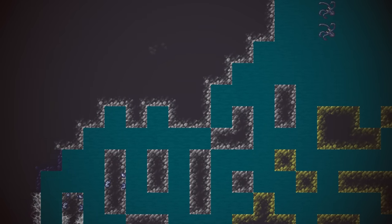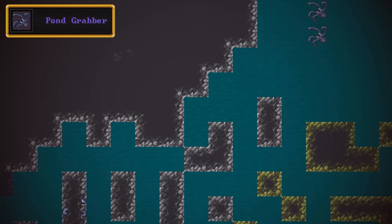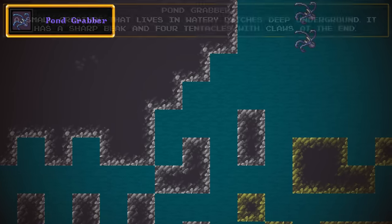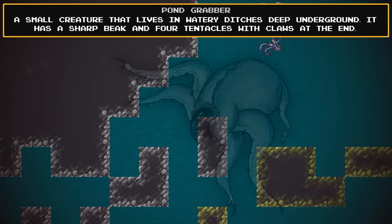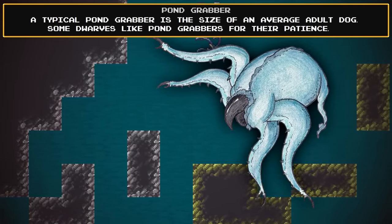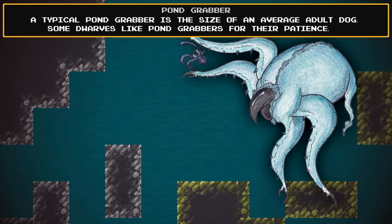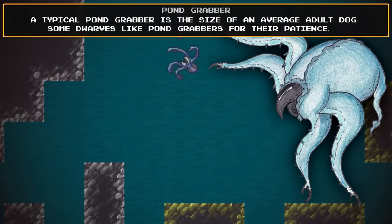Down in this murky cave water over here, we have a small school of pond grabbers. They shouldn't be a threat, I don't think. Pond grabbers are small creatures that live in watery ditches deep underground. They have sharp beaks and four tentacles with claws at their end — very much like an octopus you'd find up on the surface. That being said, pond grabbers are quite a bit bigger, about the same size as a dog. Some dwarves like pond grabbers for their patience, though that rubbery blue hide is also pretty interesting. There really isn't much we can do with these things, unfortunately.